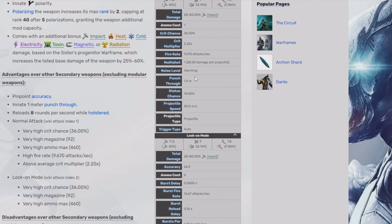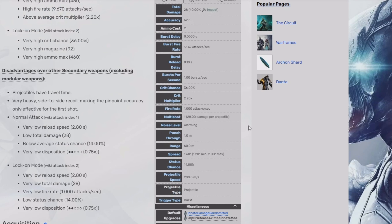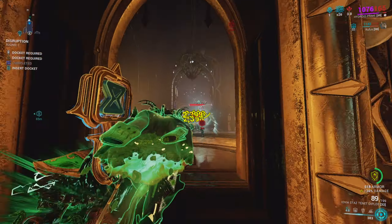The projectiles have the exact same base damage as the regular shots, as well as the same base crit chance, base crit multiplier, and base status chance. So it's really not that different. The only difference is the fact that it has way faster projectile speed — and that lock-on mode is just honestly super underwhelming.